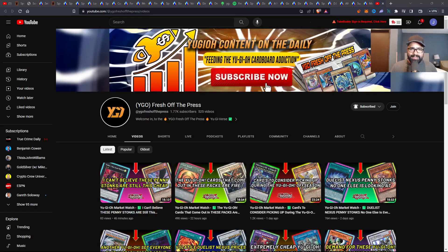Welcome in once again to the YGO Fresh Off the Press community, where we analyze the current posts, trends, and forecast of the Yu-Gi-Oh markets. We're here to feed the endless eternal Yu-Gi-Oh cardboard market watch addiction, guys. You guys already know. Welcome in, man. The channel continues to grow. We're on our way to 1.8K. Make sure you guys are subscribed. About half of you guys watch the content and you're not subscribed — come on now, help your boy Jay out.